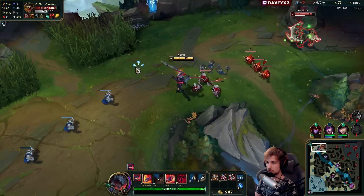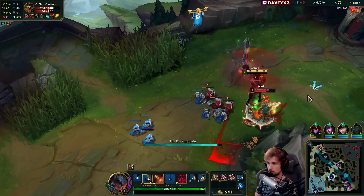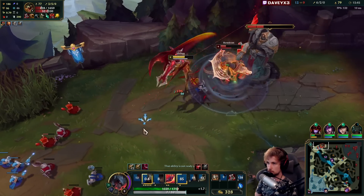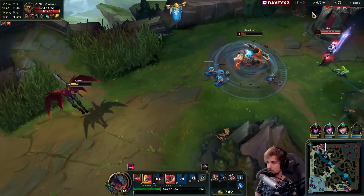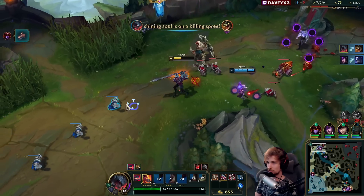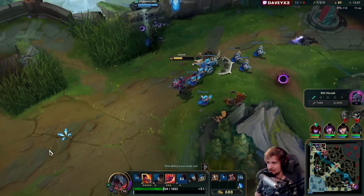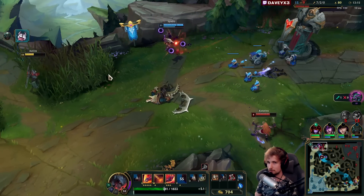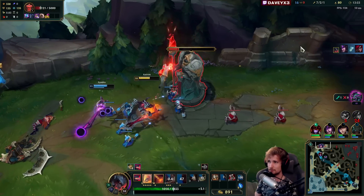I'll just not use my Q so I can get it back faster. I'll make it drag towards me. He's casting R? Another Shen ultimate — is that how we're going to play this game? Shen ultimate after Shen ultimate. The Shen is standing right there. He cast it on Renekton and then goes AFK? Is he trolling on purpose? He saved him and then just stands there — he probably tilted or something.